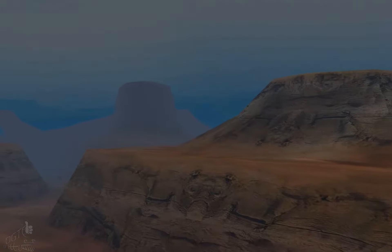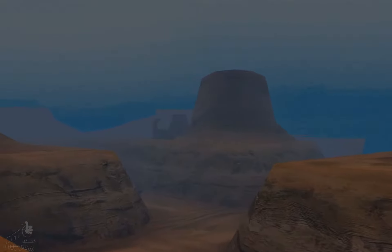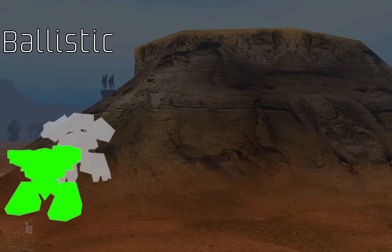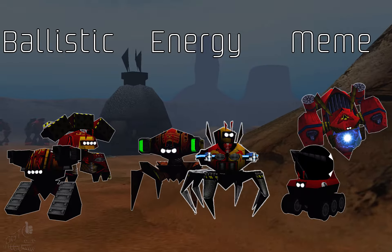In Machines: Wired for War, units use a variety of weapons which can be grouped into three distinctive categories: ballistic weapons, energy weapons, and meme weapons.